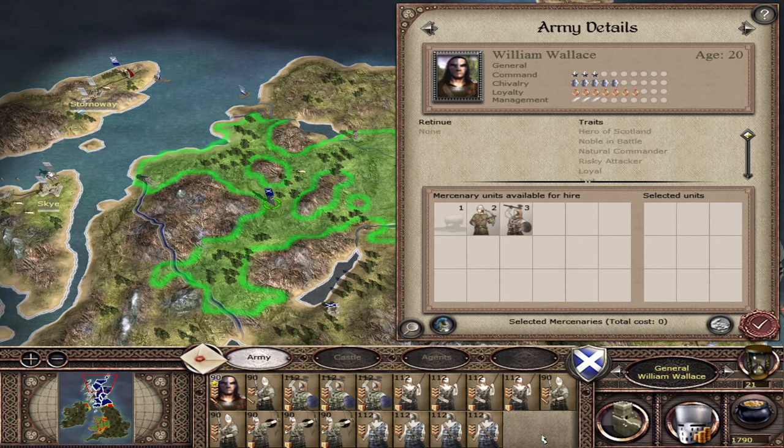We're going to be looking at William Wallace, who is the hero character for Scotland. We're going to be going through all the different triggers which cause him to spawn and what's the earliest we can get him to appear on the campaign map. There are 3 different triggers that cause William Wallace to spawn.